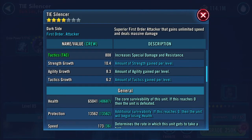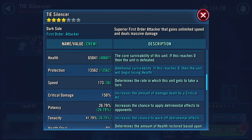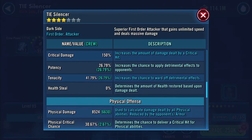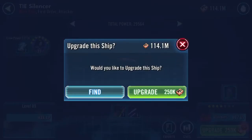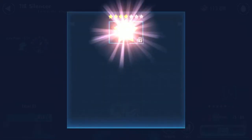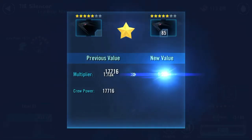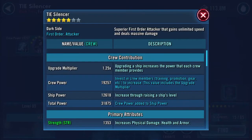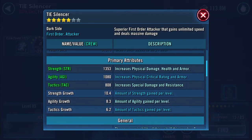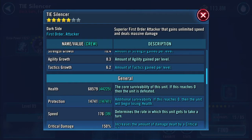We've gone from 76k to 78k, so it's increased his health protection by roughly 2,000, and gained another speed point up to 173. Those are all the stats there. And of course what we will now do is give it another 2,000 to the GP with my gear 10 pilot.